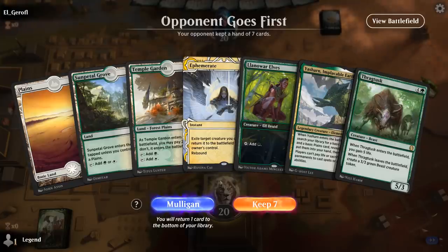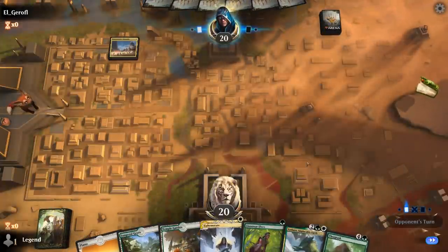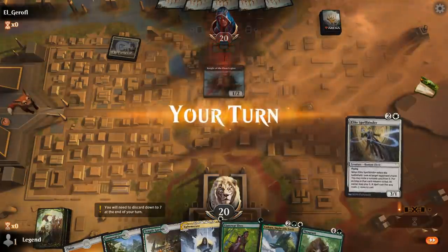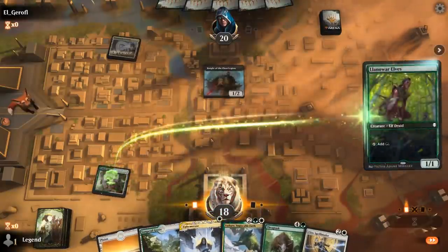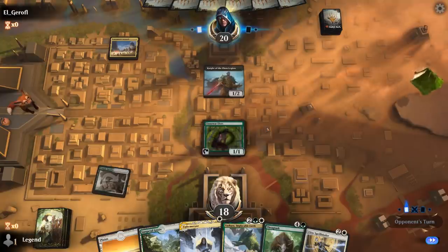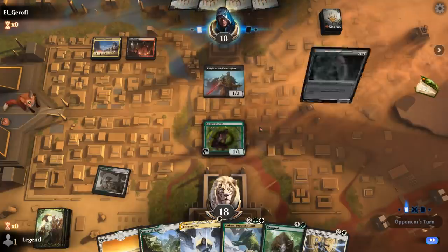We're on the draw with a fine opening hand — can maybe live the dream of Ephemerate on our Thragtusk. Facing Tournament Grounds and Knight Tribal, which could be quite aggressive. We do get to play turn two Spellbinder, turn three Yasharn, turn four Thragtusk, so we'll see if that's enough. Seeing the importance of those early accelerants — without Llanowar Elves and Goose, the deck just feels too slow.